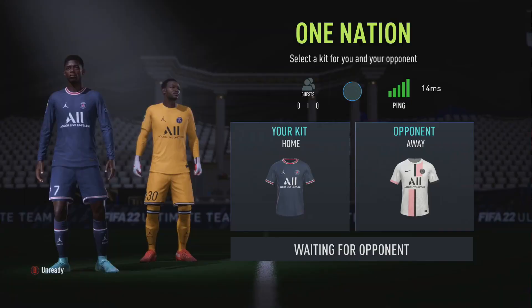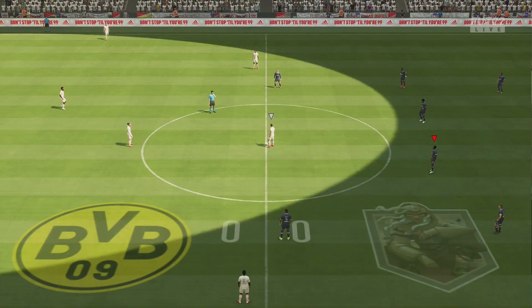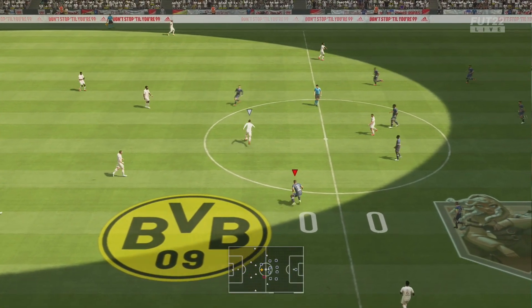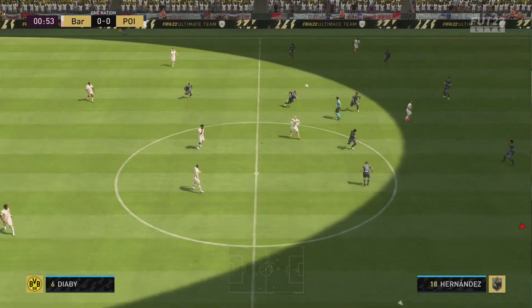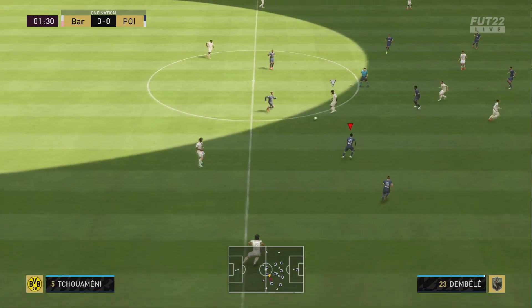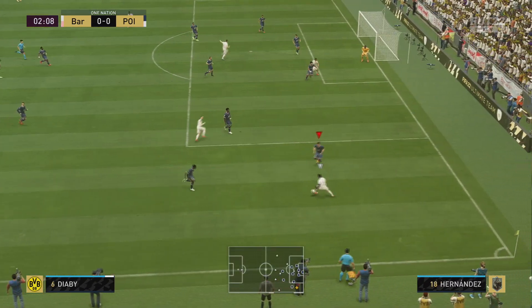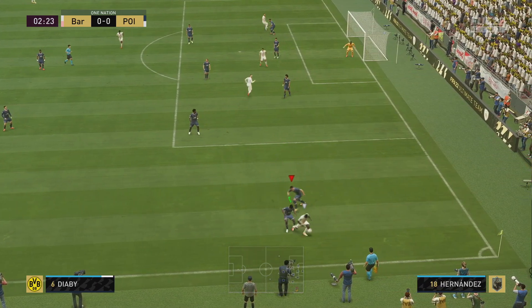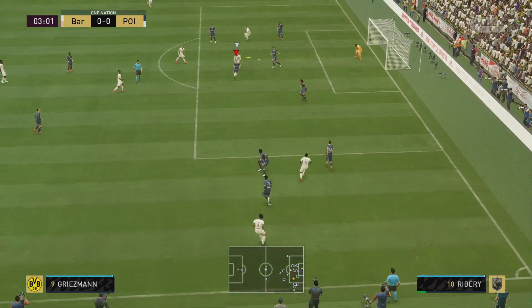In the first game, the opponent is using a French team too. A lot of people in this mode panic and rush out of position because whoever scores first usually wins. I've immediately set the tactic to defensive so the 4-1-2-1-2 is active, and as you can see the team has already dropped into a 4-4-2 flat. I'm just staying calm, not rushing anyone out, and waiting for the opponent to make mistakes.